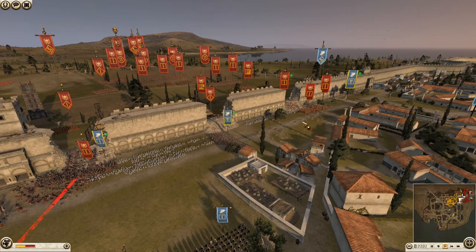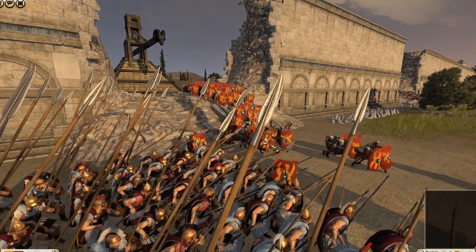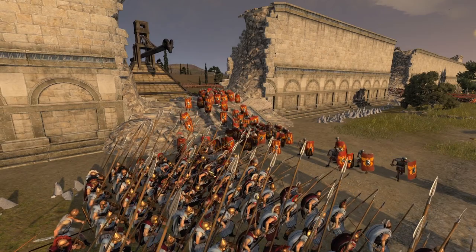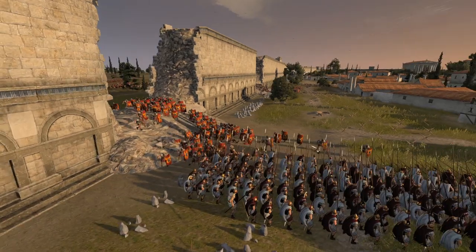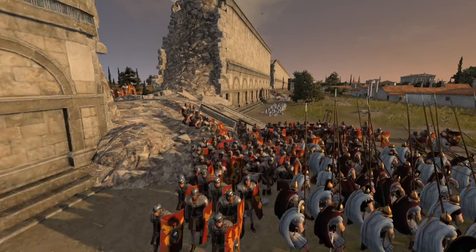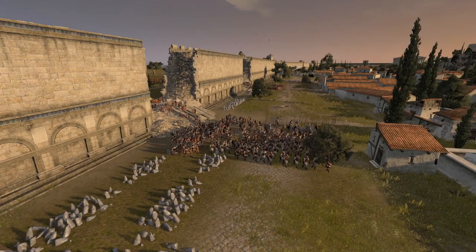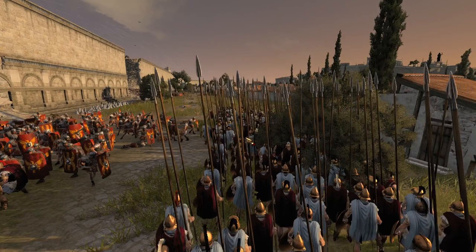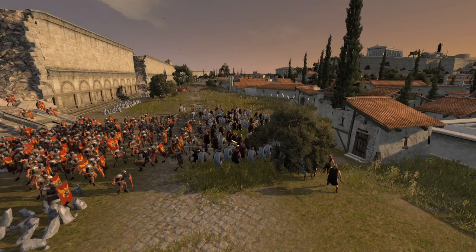We've got this whole choke point blocked off with two units of pikes. The Romans are throwing javelins and trying to take advantage of an open flank to kill the pike unit - a bit of a mistake by myself. We realized that this unit's got to get out of there, I'm trying to back it onto a building so it can't be flanked, but the pikes keep wanting to change formation when I give the attack order.